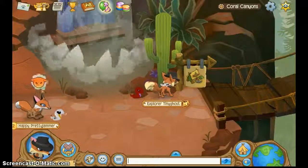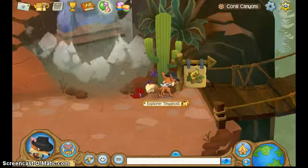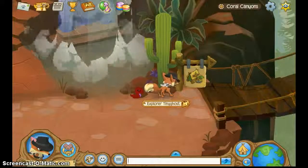And that's it. Then you should receive the cactus chair. So, bye, Animal Jammers.